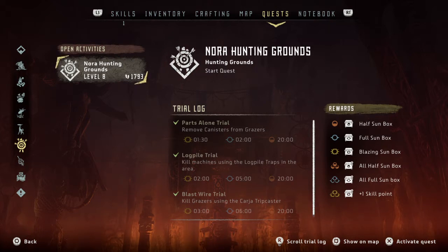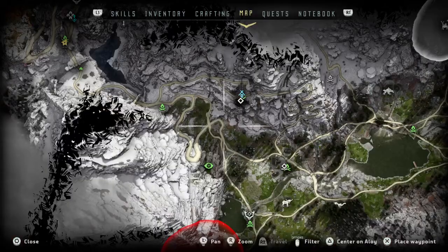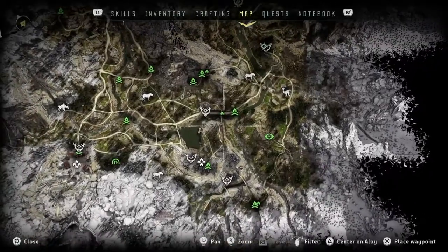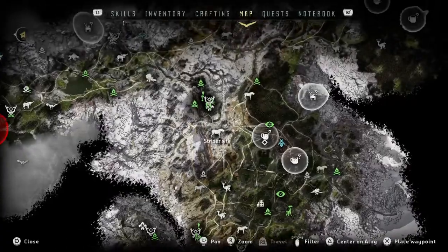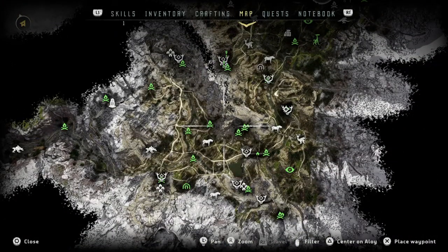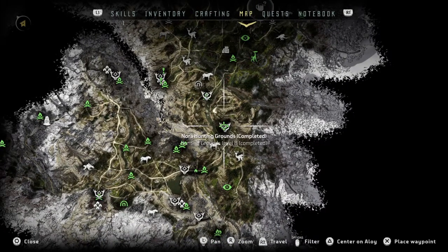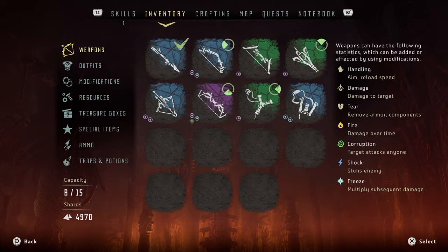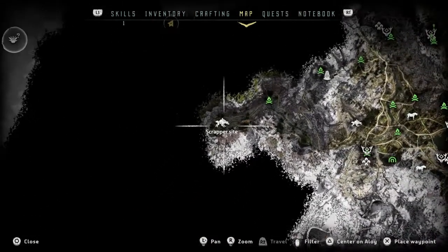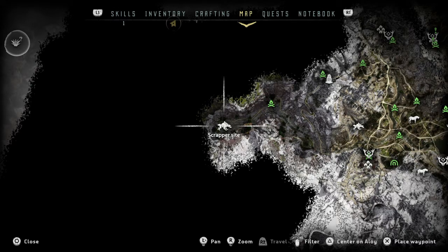I got blazing suns for all of it. The hunting ground is right here, and all the grazers in there - you can farm those grazers for blaze. That's pretty much how I ended up with almost 5,000 shards. I'll show you how that works. With the hunting grounds you've got to do three trials - I did all three of them, farming the grazers for all three. But I also went over here - this is a known site for farming purple mods.